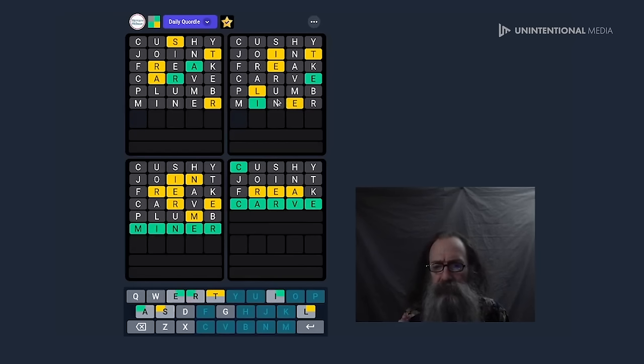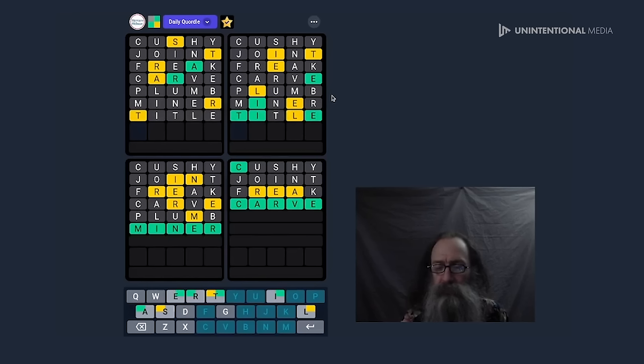This one has me a little baffled — I there, E there, with an L. What would that be? TITLE right, T-I-T-L-E, maybe. Let's try that — oops, let me get out of there. P-I-T-L-E, let's try that. Hmm, now I'm a little baffled. I only have two guesses to get both words.